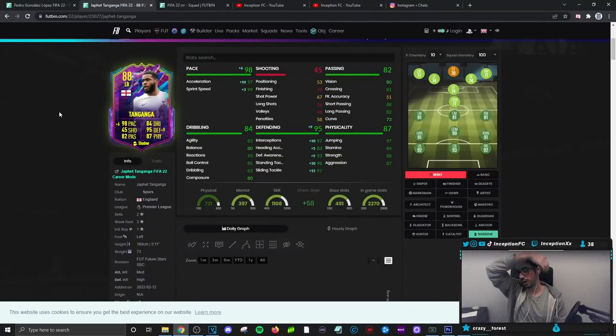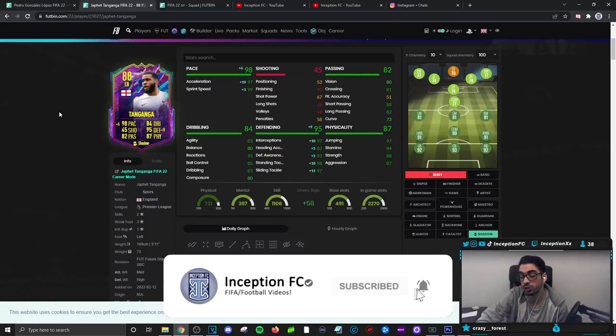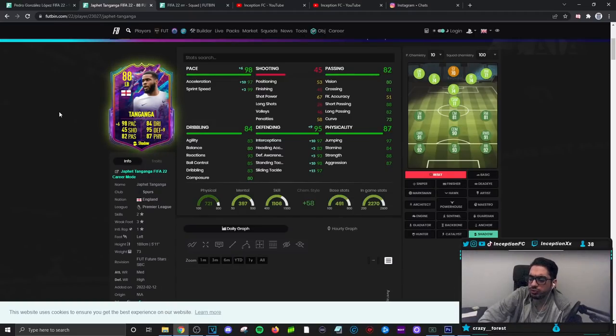So, final verdict on the new Left Back Tanganga card. In regards to how he performs in-game, we gave him the shadow chemistry style because I think it makes the most sense for the meta of the game. With both variations of the card, I see them mainly being used as actual fullbacks rather than center backs. But you could totally use them at center back if you really want to, because their pace is going to be in the high 90s area with some pretty decent defensive capabilities.